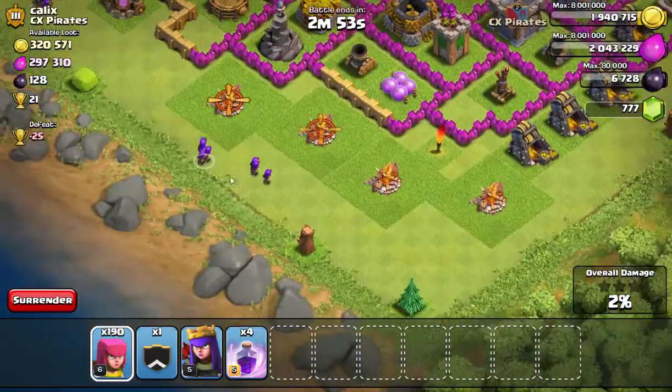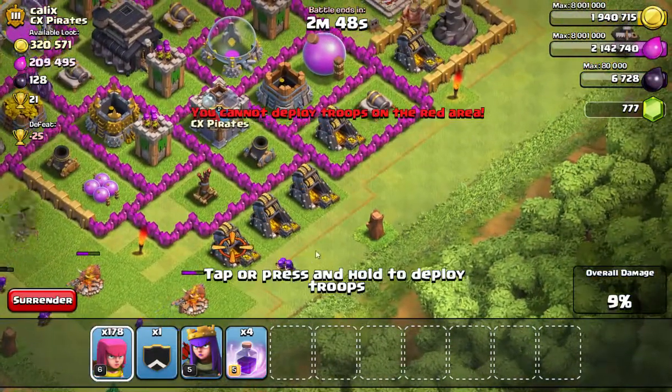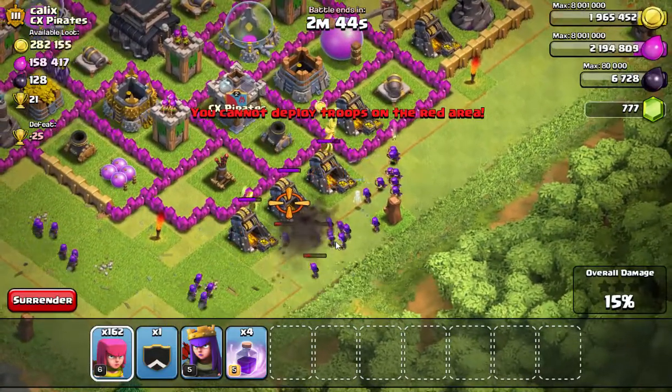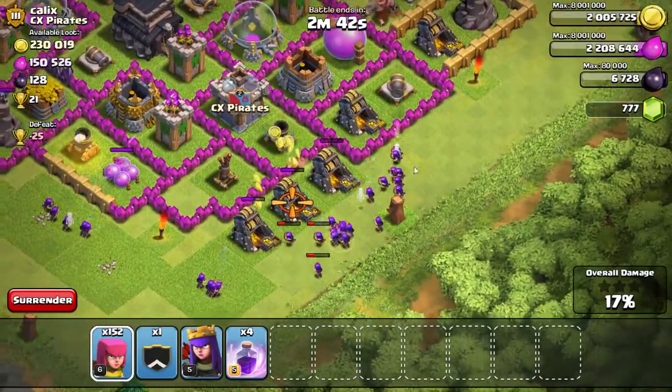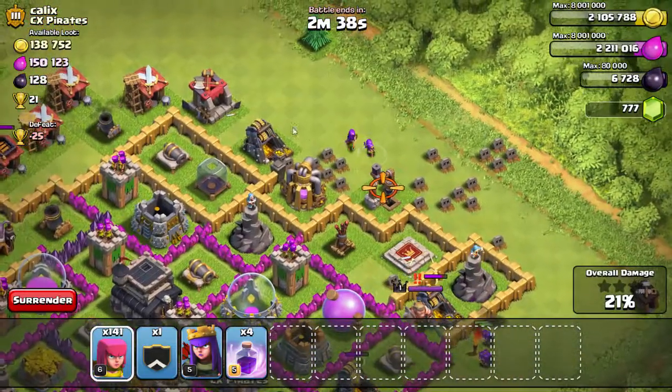The issue with archers is they do a lot of damage, but it's mortars — because you put them all together and all you need is one mortar shot. It could take out 200 if you placed them all in one spot like I just did there. So that really sucks.